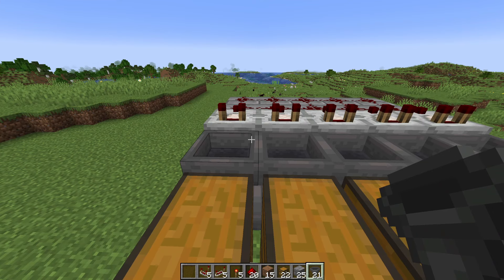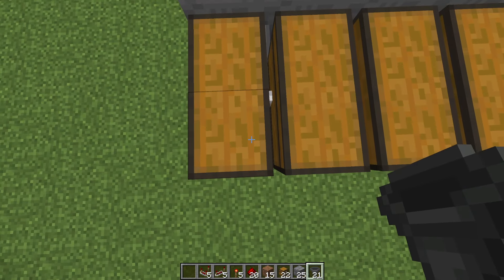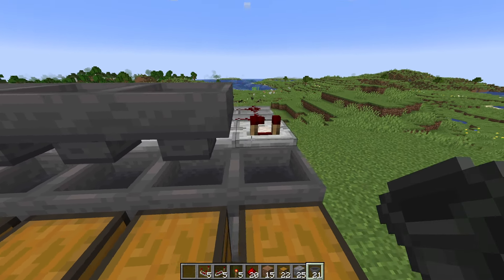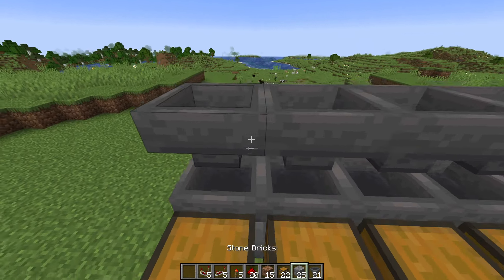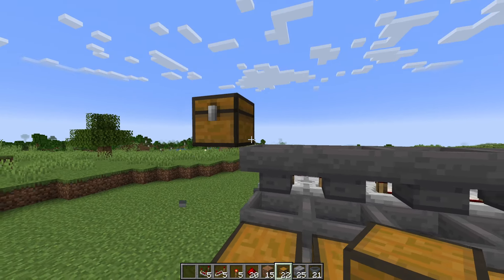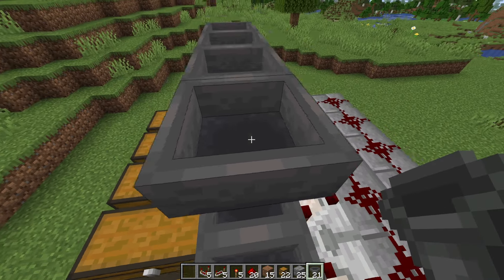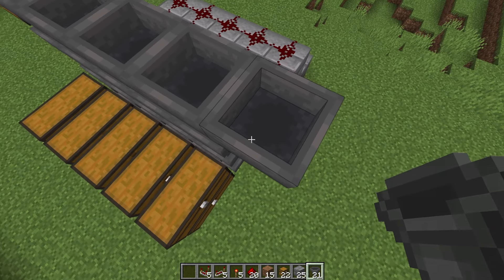Next, we're going to take some more hoppers and carefully place them going into the comparator. We're shift-clicking and right-clicking while the comparator is highlighted. You have to make sure that the hopper is going into the comparator — this is a little odd since we don't typically do this in farms, but it's unique for the storage system. Once you've done that, head over one block, place a temporary block, and place a chest. Then take your remaining hoppers and place them going into this chest — one, two, three, four, and five — and then place one extra hanging off to the side.